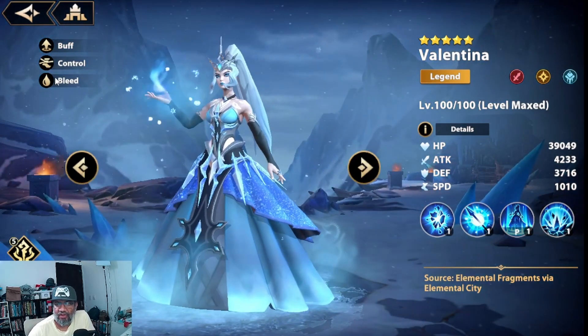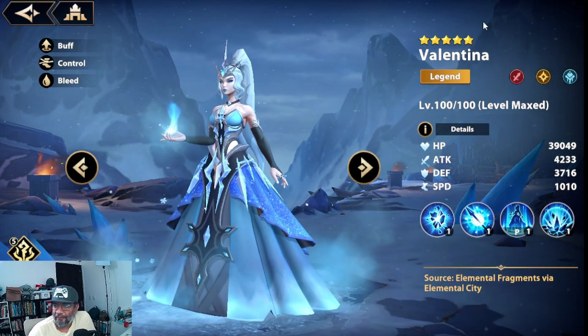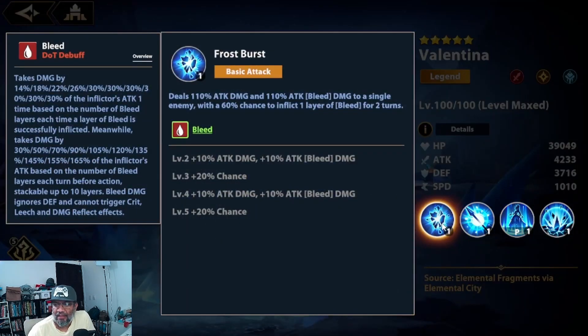She has buff, control, and bleed — she's a bleed character. Let's quickly look at her kit. Her basic skill deals 110% attack damage and 110% bleed damage to a single enemy, with a 100% chance to inflict one bleed stack for two turns. The 100% chance is good because we don't need as much effect hit. This scales up by 20 more, so 130% attack damage and 130% bleed damage.